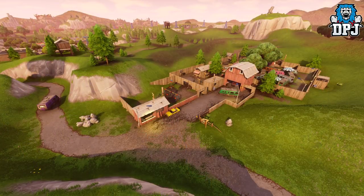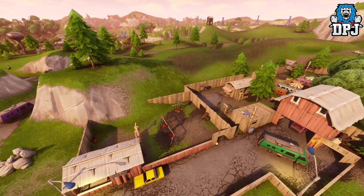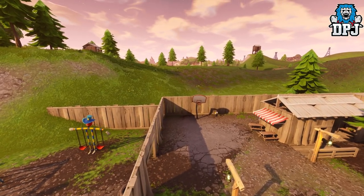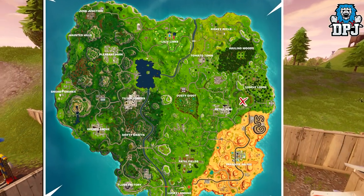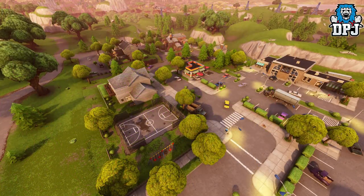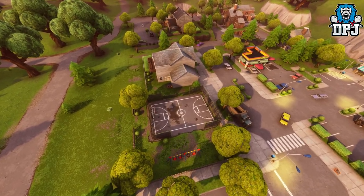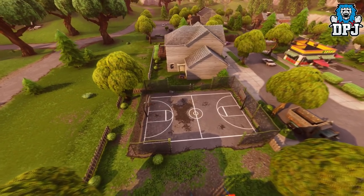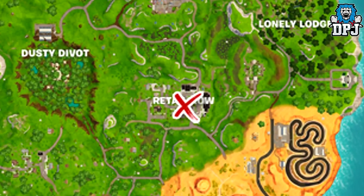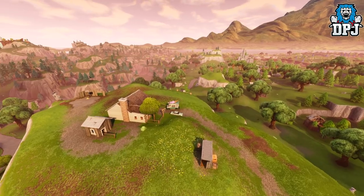Next up we have a hoop in this little area just right of Retail Row. Next up we have the hoop within Retail Row. Next up we have this hoop which is on top of this hill or mountain in between Fatal Fields, Salty Springs and Shifty Shafts.